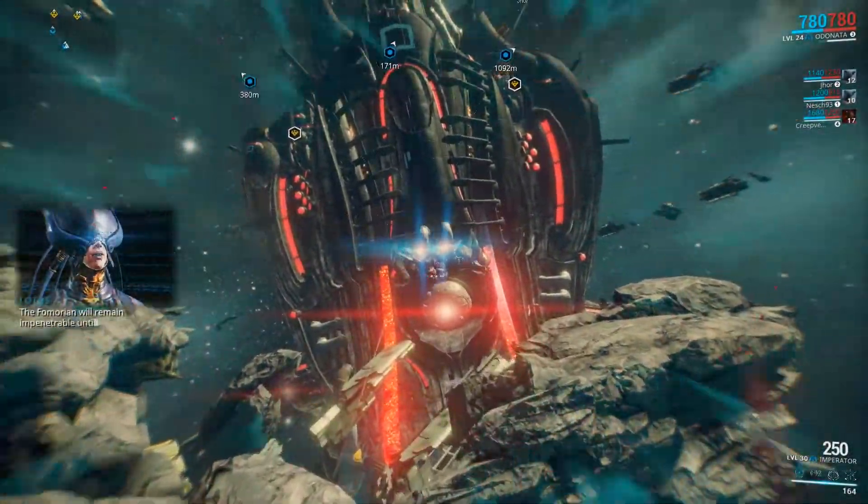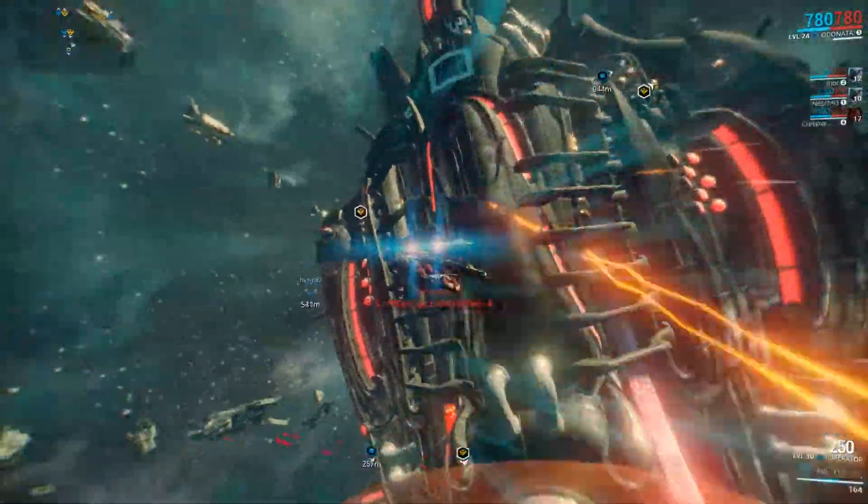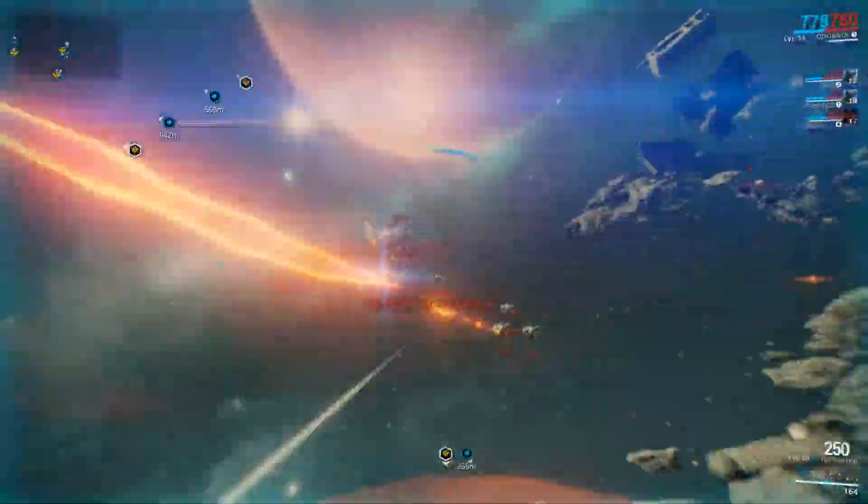The Fomorian will remain impenetrable until you destroy all its shield generators. Shield generator down. Shields down. Now get inside.